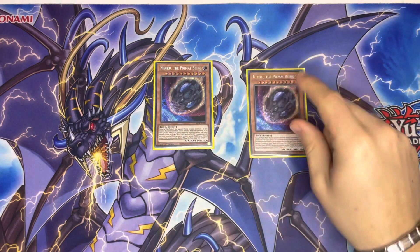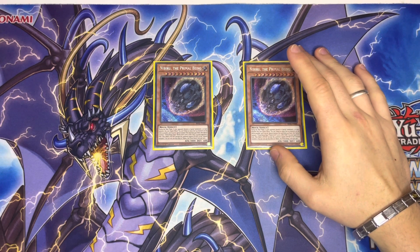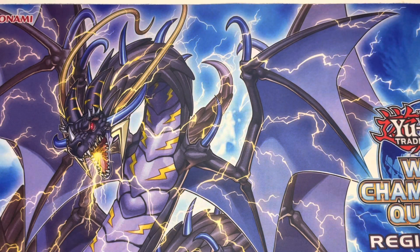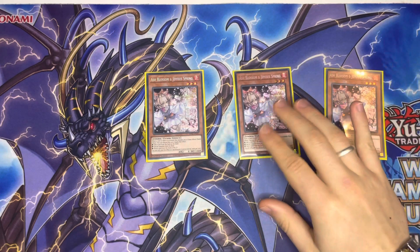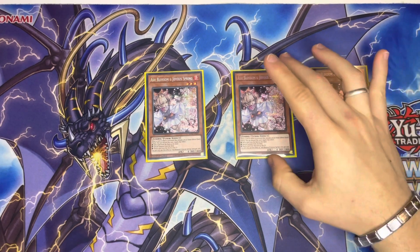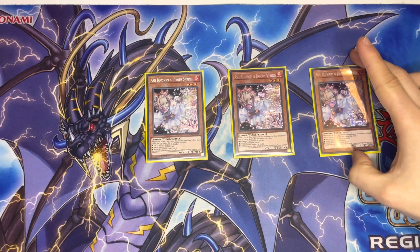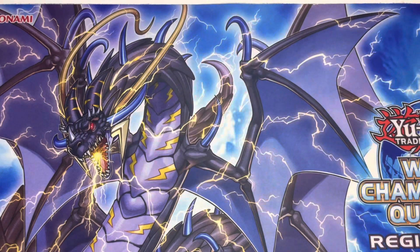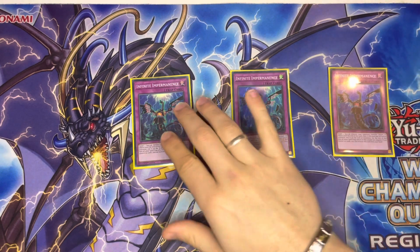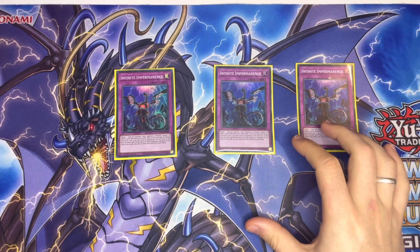For hand traps, we're playing double Nibiru — very good this meta, especially against Kashtira. I'm not playing three because unlike Ash Blossom, Nibiru requires five summons and you don't want to see too many. But if you Nibiru your opponent, you're in a very good spot. We have triple Ash Blossom — it's a FIRE, so you can Small World search it, and it's really good against Branded, which is one of the best decks of the format; you hit their Branded Fusion and they cry. We also have triple Imperm. I don't want to play too many hand traps since we're playing eight Rescue Ace monsters — playing eight hand traps is more than reasonable so we don't flood our hand with them.